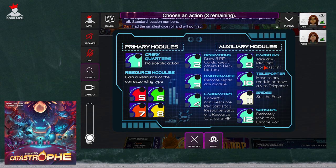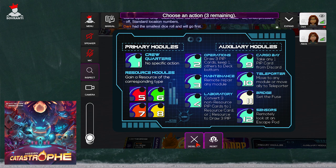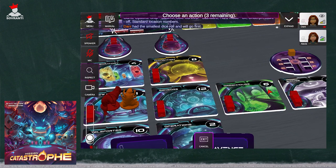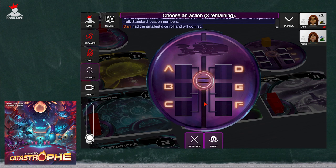The cargo bay allows you to take any one pip card from the discard pile. The teleporter allows you to move to any module or move an ally to the teleporter. The bridge allows you to set the fuse — you need to set the fuse of the correct escape pod in order to actually escape. And the sensors allow you to remotely look at any escape pod. On the back of these escape pods are letters: A, B, C, D, E, or F.